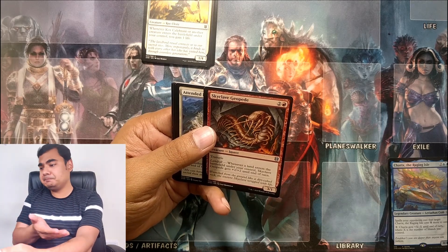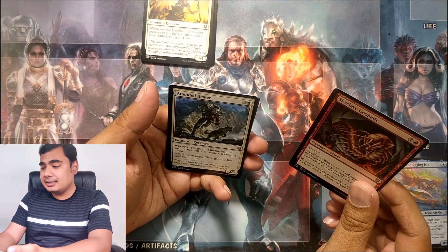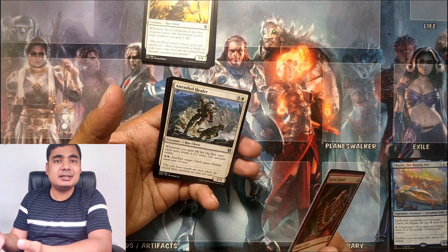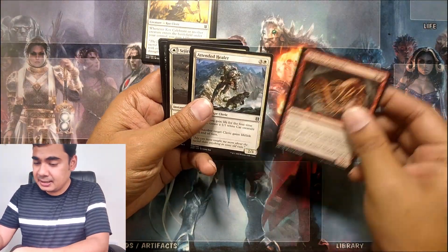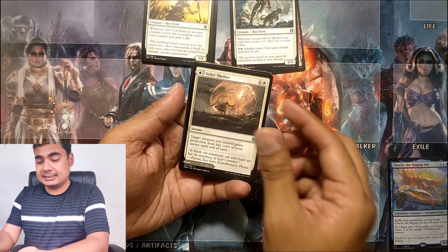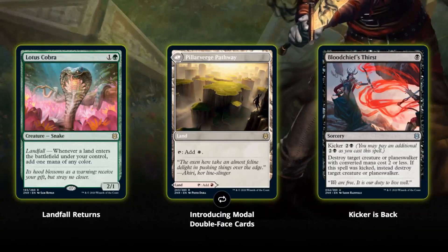Mutate was introduced in Ikoria, and Landfall — this ability is very strong and can be triggered almost every turn. I have been playing with Landfall ability a lot on Arena. Please check out my deck-building and gameplay videos from Magic the Gathering Arena, one of which is linked right here. Skyclave Geopede, Attended Healer, and yes, this is the main attraction so to speak.